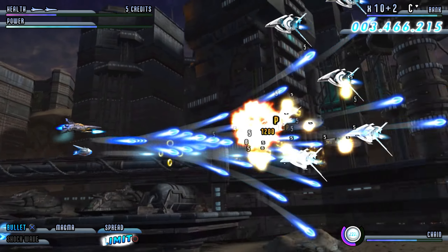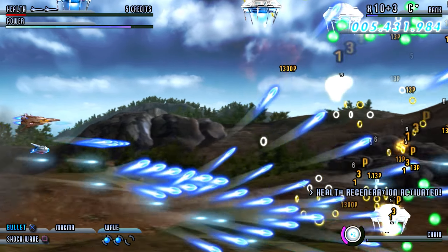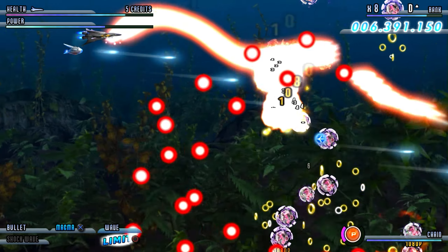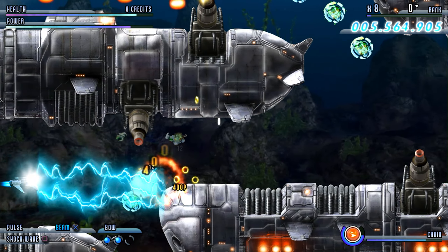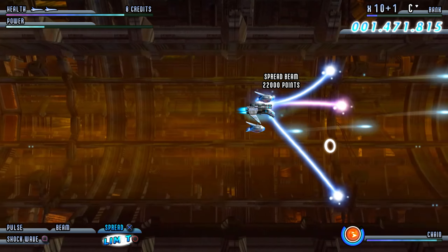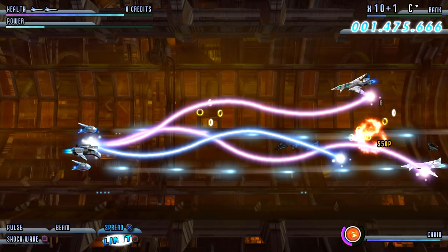The gameplay mechanics in Soldner X2 are both deep and rewarding. The scoring system, which revolves around chaining kills and maintaining combos, encourages an aggressive playstyle. This creates a thrilling gameplay loop where you're constantly pushing forward, seeking to extend your combo and maximize your score. The game also features a variety of power-ups and ship upgrades, each with its unique advantages, allowing players to tailor their approach to different situations. This adds a layer of strategic depth, as choosing the right power-up at the right time can make all the difference in surviving a particularly tough wave of enemies.